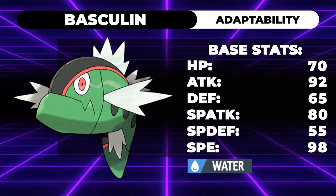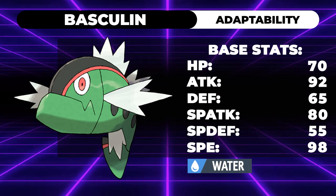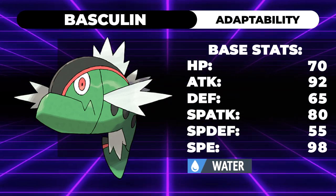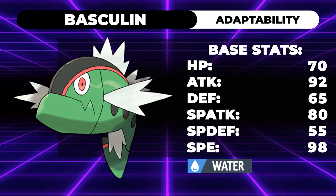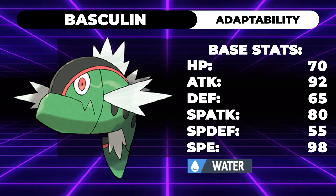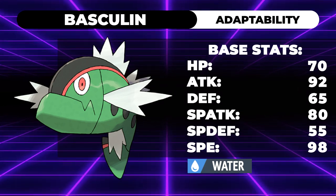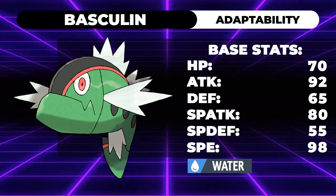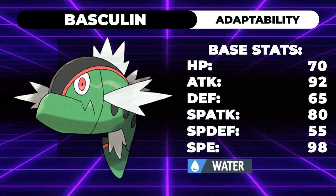Adaptability actually multiplies your STAB moves by 2 instead of 1.5. So let's say you're using a base 100 power move as a Basculin - instead of that base 100 power Water move turning to 150 because you're a Water type with STAB, it ends up being 200, which is a major boost. That is incredible. We've seen Adaptability Pokemon in previous years have absolutely absurd damage output, like Mega Lucario or Porygon Z, because of their high base stats. But Adaptability Pokemon typically tend to have just okay or pretty good attack or special attack stats.